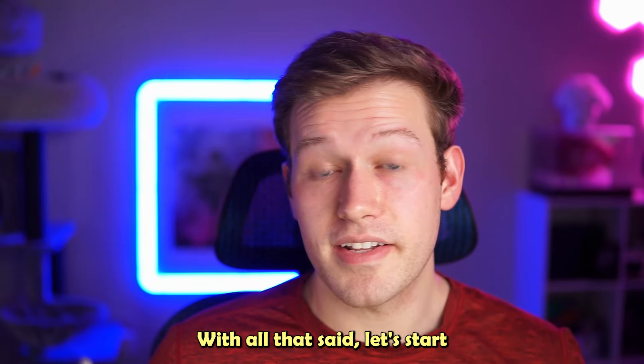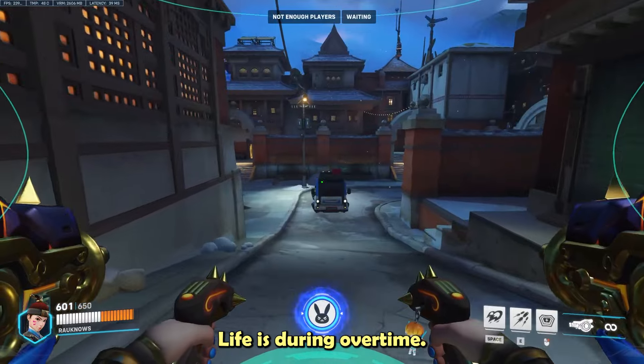When you get your ultimate, look to be hyper aggressive with it, and as you start to get low, position yourself for a good nuking position or fly straight up in the air. The only situation where I'd use the nuke outside of a second life is during overtime.